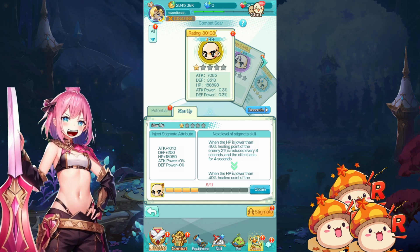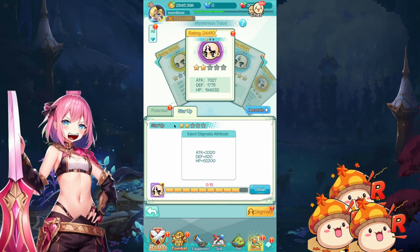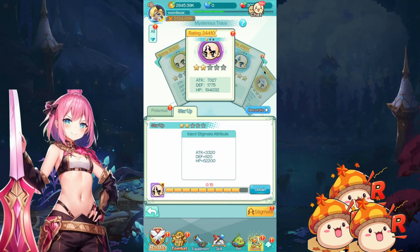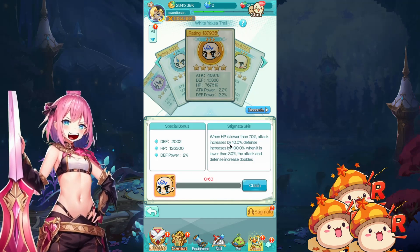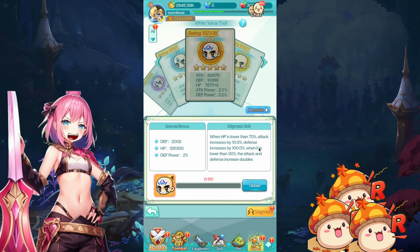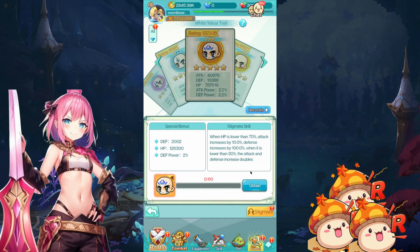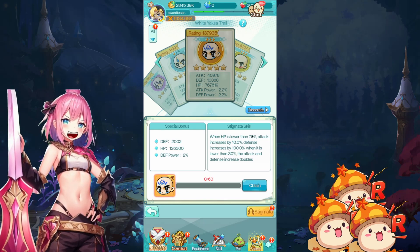For this one, you can see it has: when HP is lower than 40%, healing points of enemies are reduced. For the purple one — it doesn't have any special bonus. For this one, when HP is lower than 70%, attack increases and defense increases by 100%. When HP is lower than 30%, the attack and defense increase doubles — so it'll be 20% and 200%. This seems very good for sustain, but we don't know to what extent. 200% defense — how good is that?